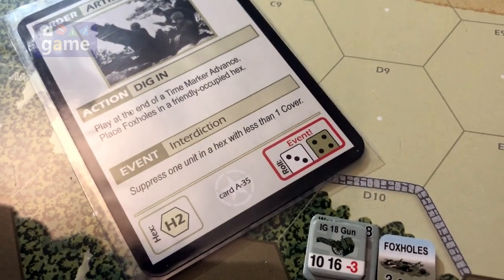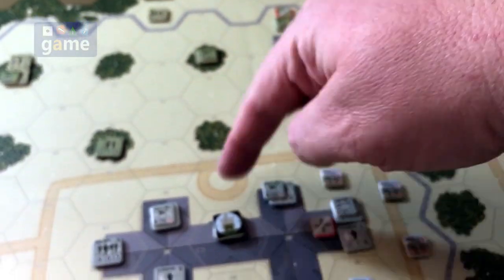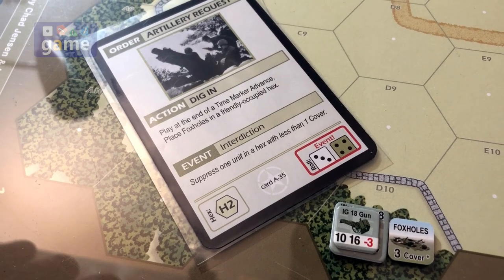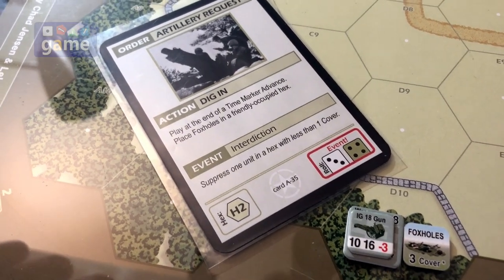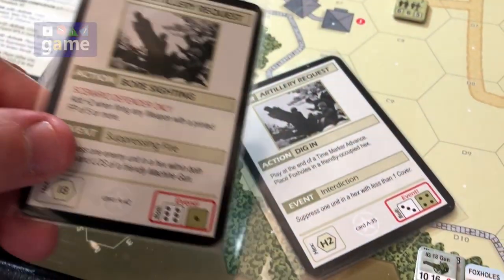We draw and we got an event. We have a four times three, so that's 12. There was no hindrance between us, so that's good — four times three is 12, we did make it. But we don't resolve that yet because this is a roll, so we have to resolve the event first.